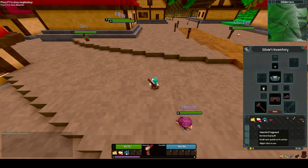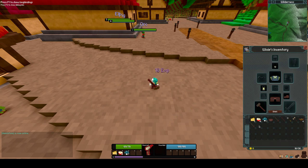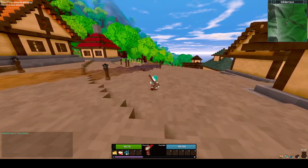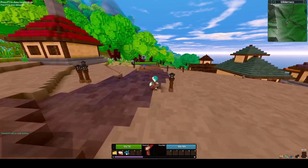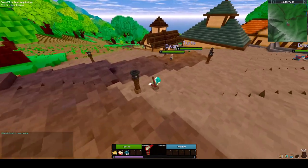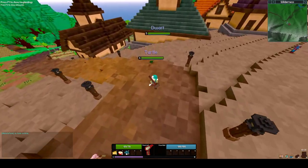I found a Valerite Fragment — these small runes sparkle on its surface. Right click that and you get XP. So I'm gonna head out of town down this way, and then kill the creatures that I find.